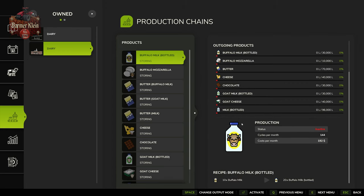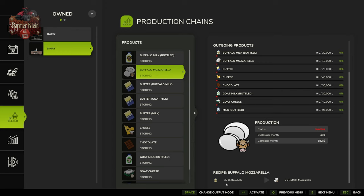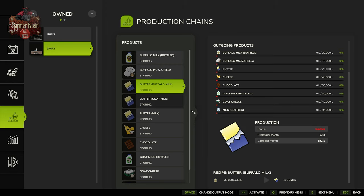Looking at production chains: the dairy accepts buffalo milk and makes bottled buffalo milk, buffalo mozzarella, or standard butter. The recipes are as follows. For bottled milk: 10 units of buffalo milk make 20 units of bottled milk — a two-for-one ratio, so 1,000 liters in gives 2,000 liters out. The large dairy runs 144 cycles per month; the small dairy runs 14.4 cycles per month — always one-tenth the speed of the large unit. For buffalo mozzarella: 3 units of buffalo milk make 2 units of mozzarella at 480 cycles per month for the big dairy, or 48 for the small. For butter: 3 units of buffalo milk make 45 units of butter at 52.8 cycles per month for the big dairy, or 5.28 for the small.